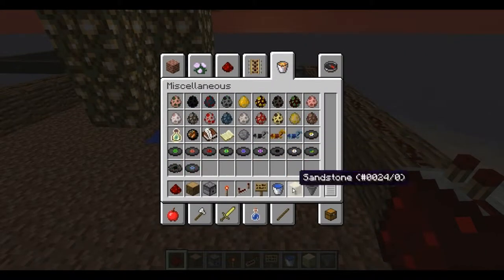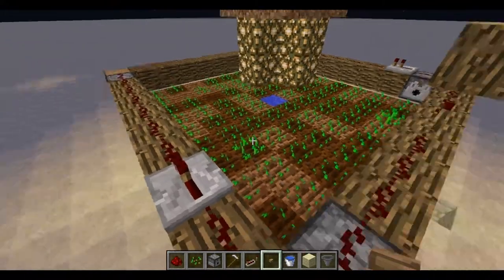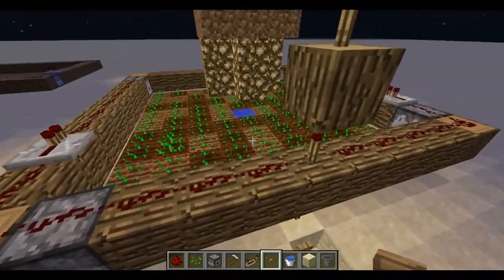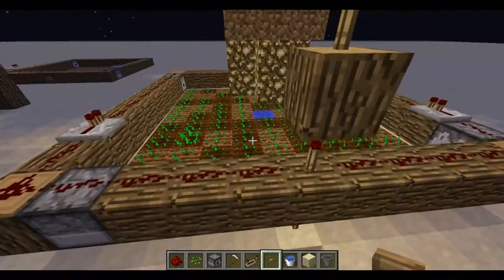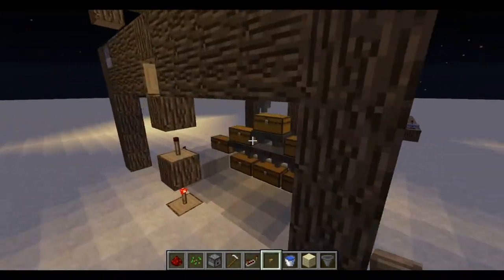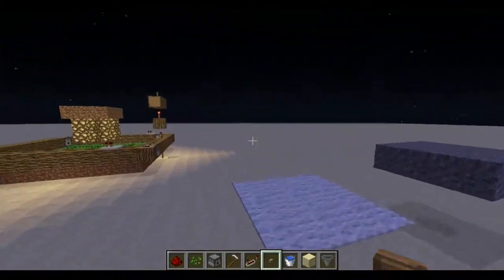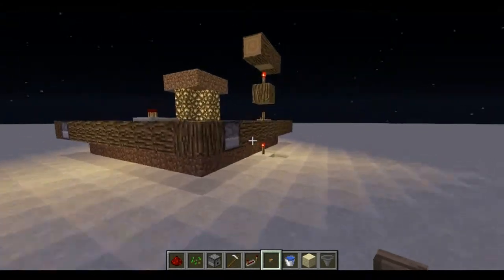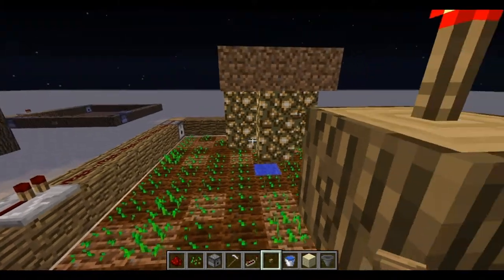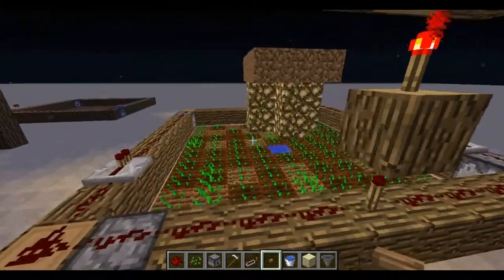So I've planted all the seeds. All these light spots will eventually turn dark and it'll be fine. The chest situation underneath you can do however you want — that's just how I did it to try and make it symmetrical, though it's off by one and that's bothering me. But yeah, that's about it.